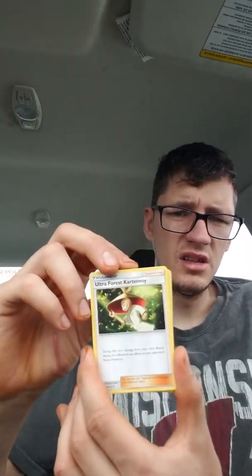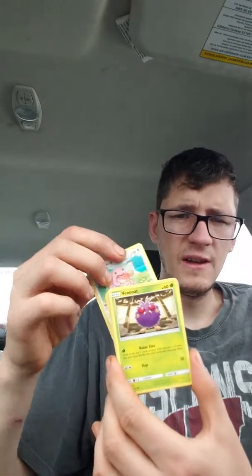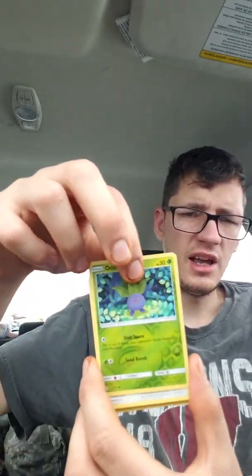Fighting Energy, Relief Energy, Tentacruel. What's that one? Ultra Forest, Karatovi. My phone going off — sorry guys, hold on, I'll call you back. Duskstone, Ditto, Poliwag again, Spritzee, Lickitung, Venonat. The Reverse is an Oddish, and then the Regular Rare is a Purugly.